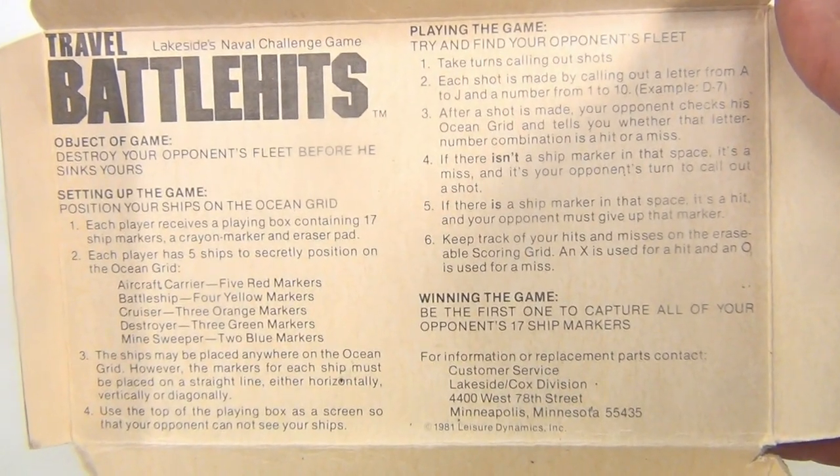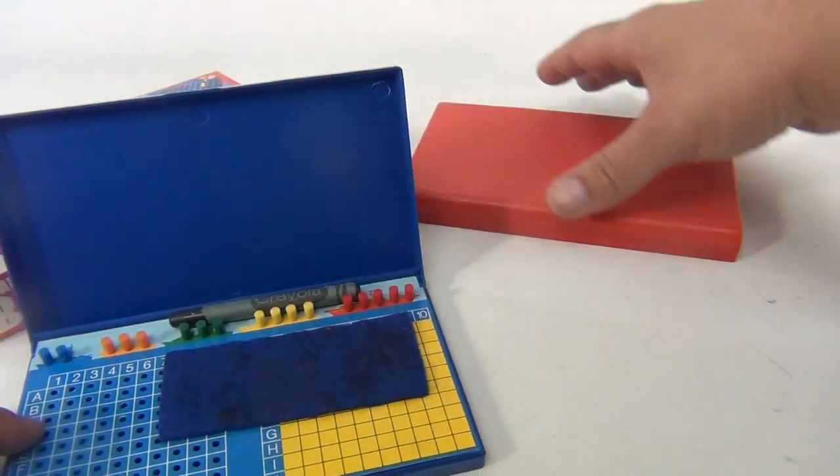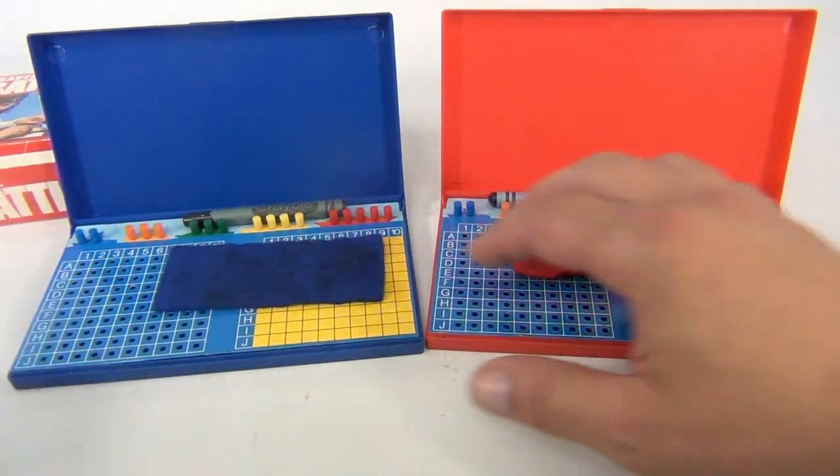They also have the rules on the inside cover, so I'll show you that real quick - you can pause and enlarge the video if you need a bigger picture of that. Basically, like regular Battleship, except this is Battle Hits and it's a little different because you don't actually have ships.